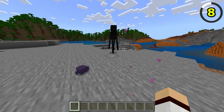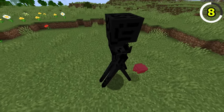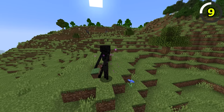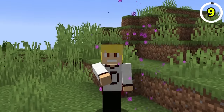Don't mess with an Endermite on Bedrock Edition, as they will attack Endermen without any hesitation. On Java, Endermites are a little more chill, as they will only attack Endermen if they are provoked. Speaking of Endermen, when they spawn in your Minecraft world, they actually have a chance to teleport randomly. On Java, they don't do this.